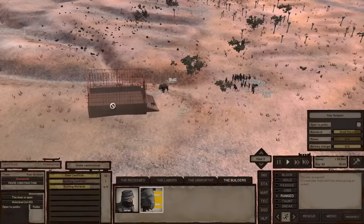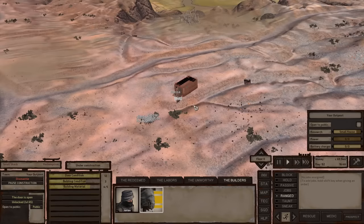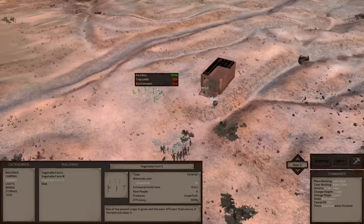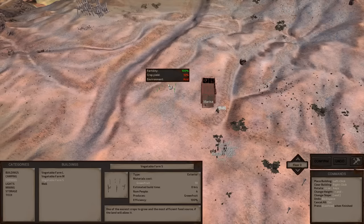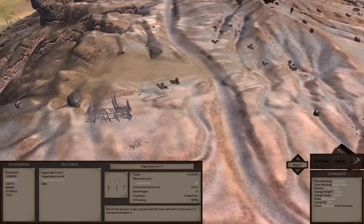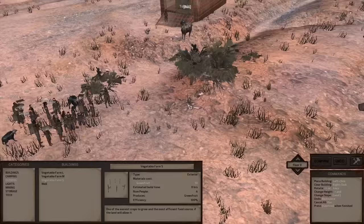This is the same principle as inside the city — you're still going to put a shack in, add a research bench, but maybe you'll also include some farms. For example, you could drop a vegetable farm down, although this isn't the right environment for vegetables — this is an arid environment. For green fruit to grow, it requires a green environment, as shown in the pop-up. We'll cover this in more detail in the third section of this video when we build the full main base.